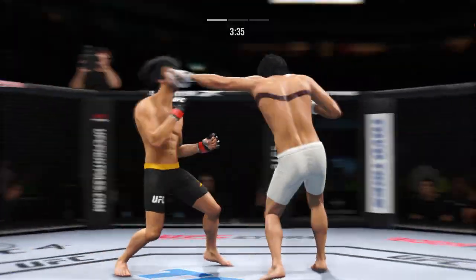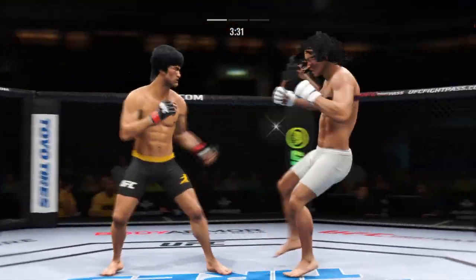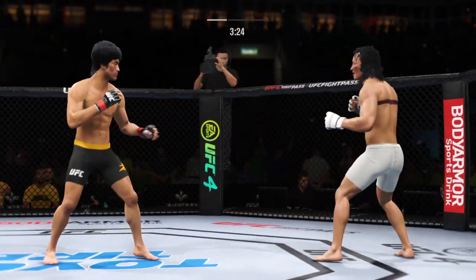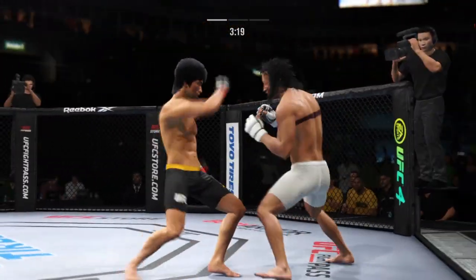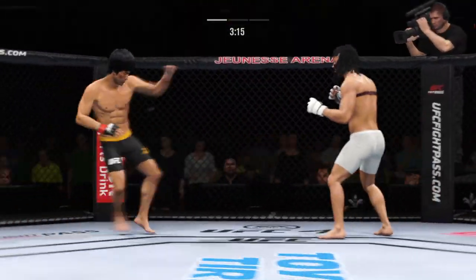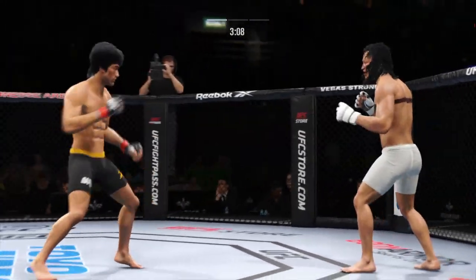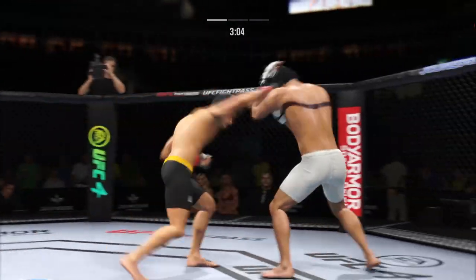Big clutch lands through the middle. Blocks the shot. Whoa! He needs to start looking at the finish now because he's got his opponent very hurt. He might be out. Going back to the jab just out of range.